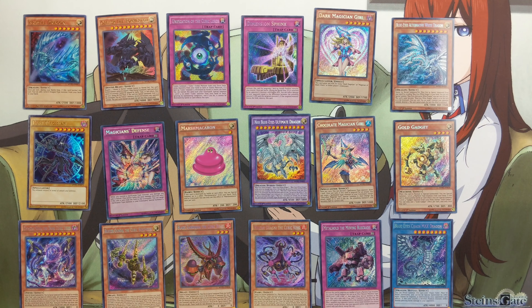Neo Blue-Eyes Ultimate Dragon, awesome Secret Rare, Cubic King, Metal Hold — oh! Blue-Eyes Alternative White Dragon, I didn't expect that, nice, that's beautiful! And Blue-Eyes Chaos Max — we got all three of the coolest Blue-Eyes dragons, I love it, awesome!